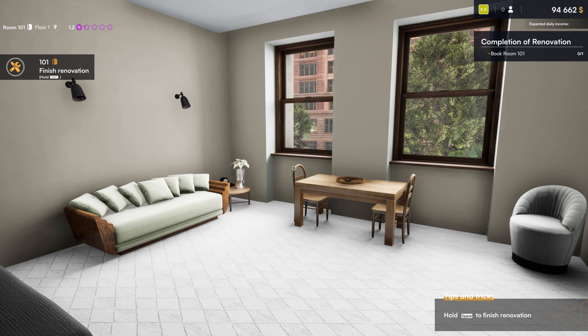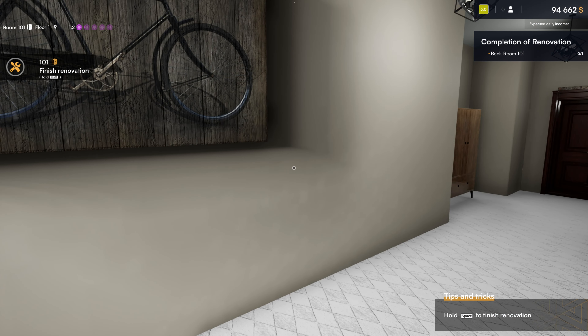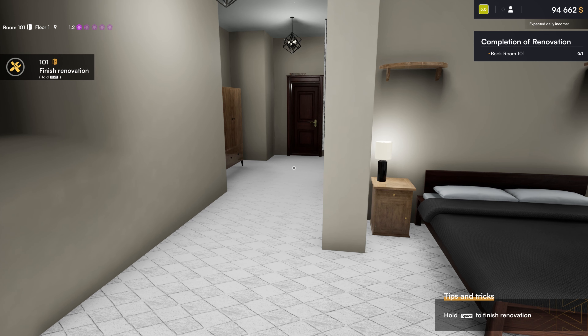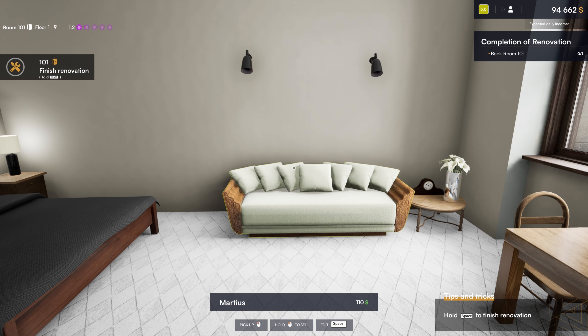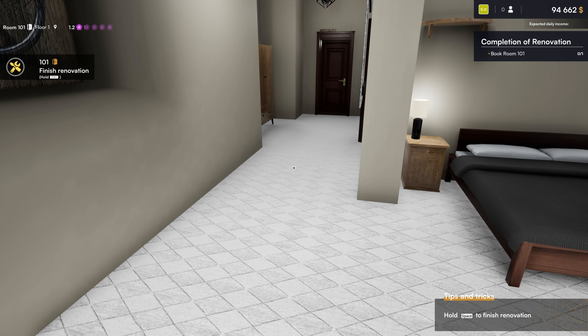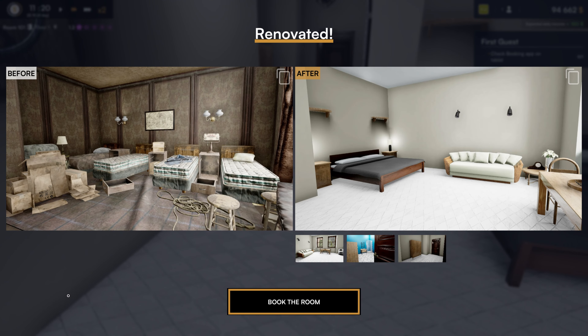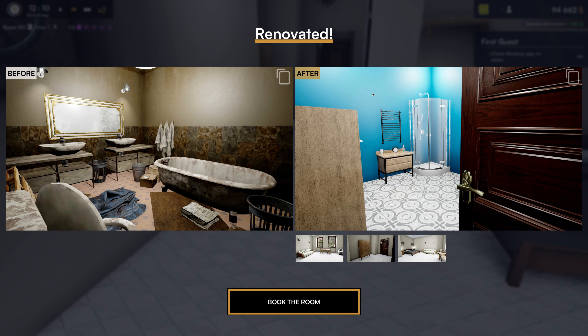Are we done? Overall I spent about five thousand five hundred dollars to get this room up and going. I didn't see any TVs or anything like that yet but our hotel was rank zero and looks like in the upper left-hand corner we're now like a 1.2 star hotel by getting one room done. I think I'm all set to finish the renovation for our first room. Now we get to see a before and after — you have the before and the after showing how you got the room designed — that's pretty cool. Then you can check on the bathroom before and after.